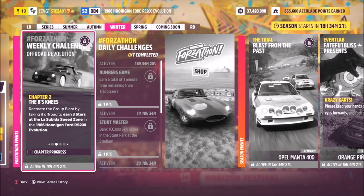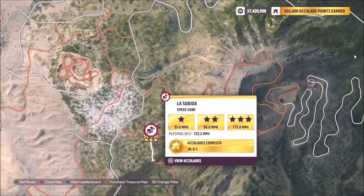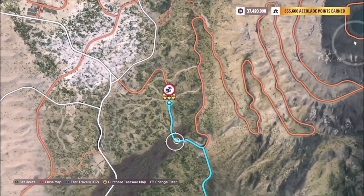The first challenge wants you to earn three stars at the Lesubida speed zone in your RS200. This is the speed zone in question — three stars on here is 115 miles per hour. I'm going to show you how to get three stars coming from both directions of the speed trap.